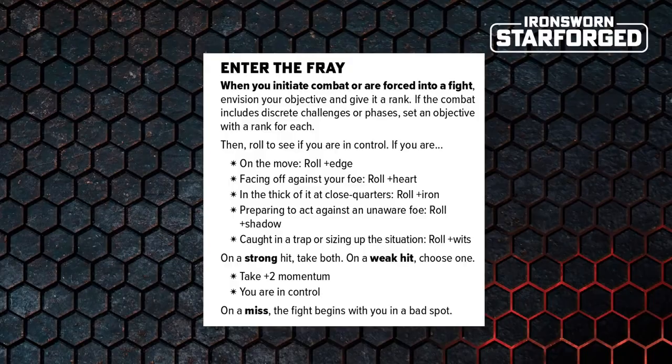So we have our objective and our rank. Then the move says: roll to see if you are in control, giving multiple ways to roll depending on the fiction. Are we carefully preparing to ambush the camp? That's rolling plus shadow. Are we just walking up and throwing down the gauntlet? That's rolling plus heart. Did we fail another move and get caught unawares by a patrolling guard? That's rolling plus wits. You figure out what fits the fiction best and you make the move to determine whether or not you have control of the encounter.